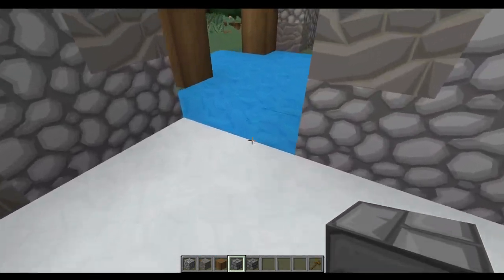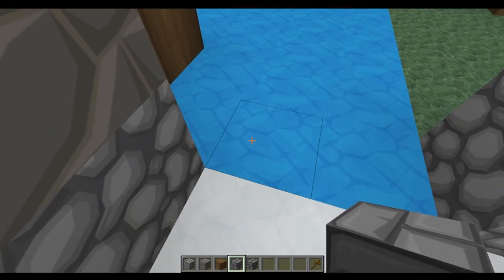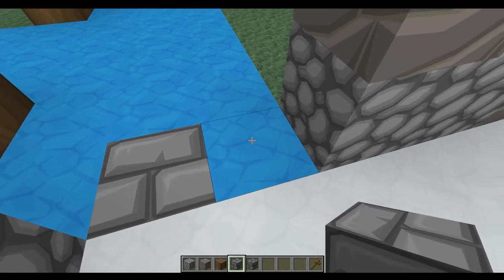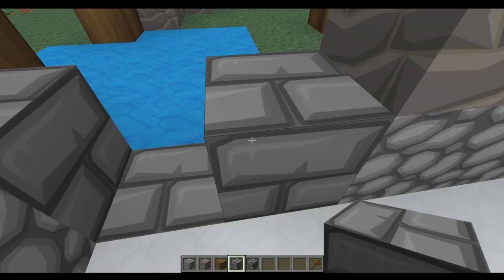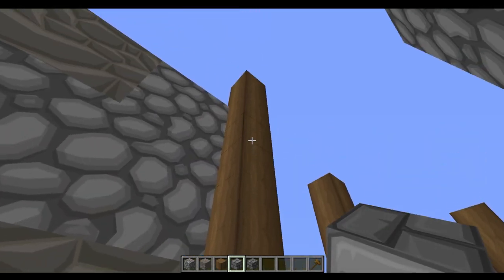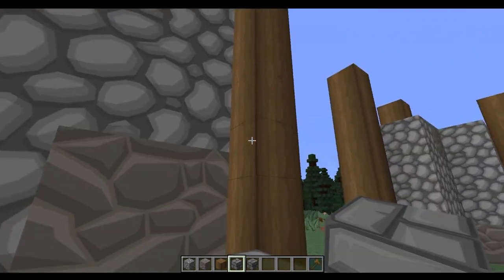Next we're going to come to the edge of this blue section here. In the middle of these three blocks we've got, we're going to knock the middle one out and place a block in the floor so we can actually see the floor, and on either side like this we're going to build two pillars both of them 12 blocks high, which is going to be three blocks higher than the stripped spruce pillars that we have here.